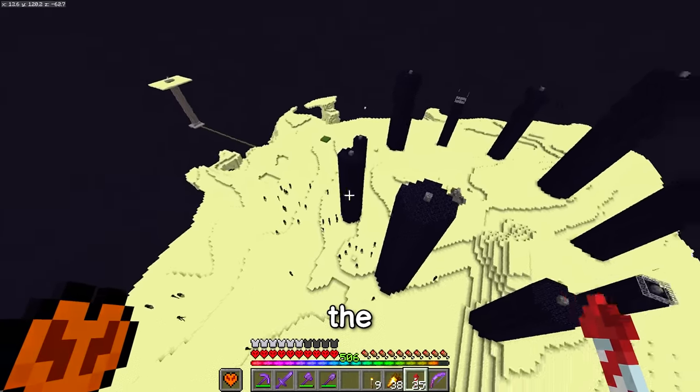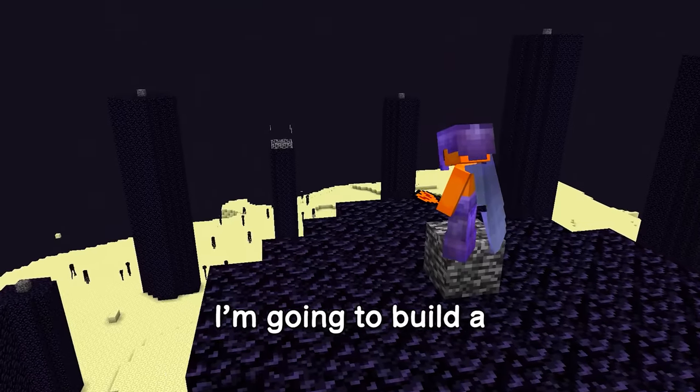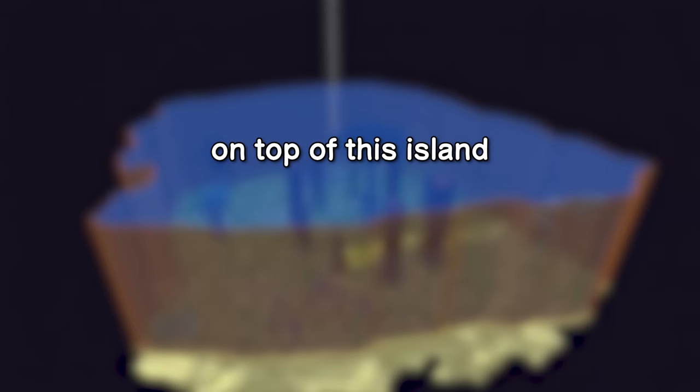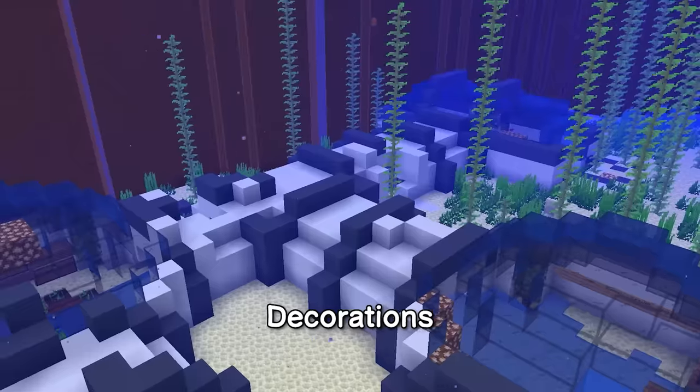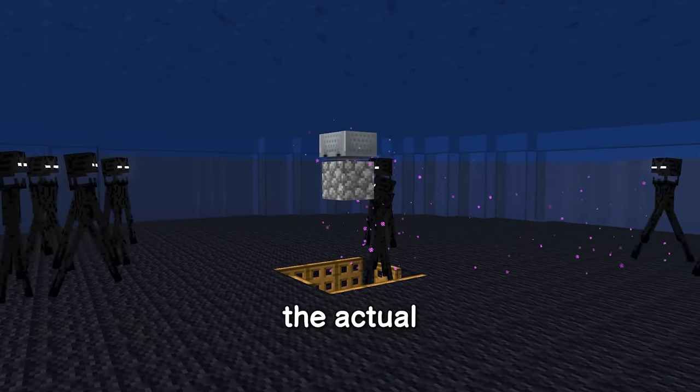I'm gonna try and transform the end. No one else has done that before. I'm going to build a massive ocean on top of this island with a new custom water dragon, builds and decorations, and I'm gonna get rid of this ender farm here and build one inside the actual ocean. I am in for one big project.